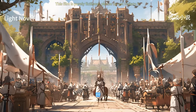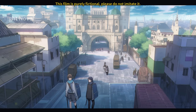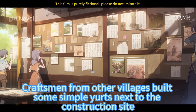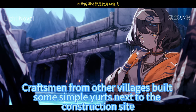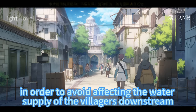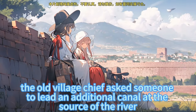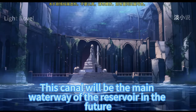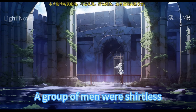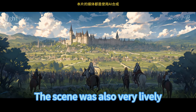Chapter 302: Plan. The sun slowly sank into the distant valley and the sky grew darker. The old village chief waved his hand indicating everyone could call it a day. Craftsmen from other villages had built simple yurts next to the construction site. After finishing work, everyone ran to a small pool to wash up. The old village chief had someone lead an additional canal at the source of the river to avoid affecting water supply for villagers downstream — this canal would be the main waterway of the reservoir in the future, but for now simply provides water for the construction site.